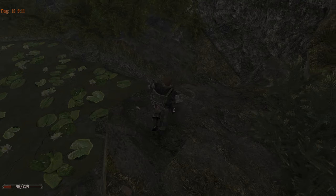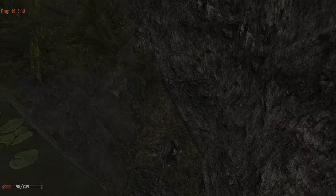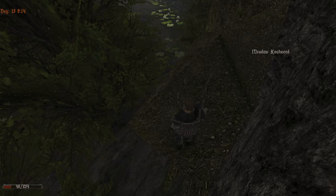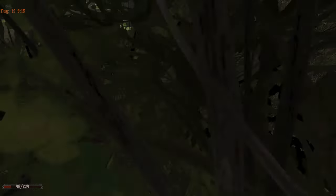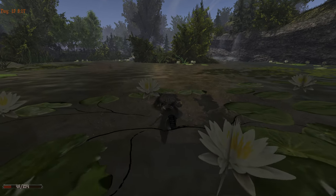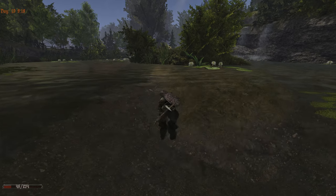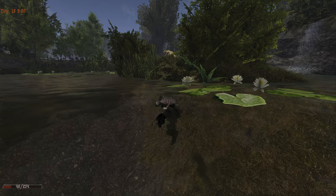Do we have anything hidden here? Looks like something could be hidden. Not what we expected and we are in water. We might die, hopefully not, because we are not healed. We can do the lurker if we are fast enough, then heal and go to the Greggs.